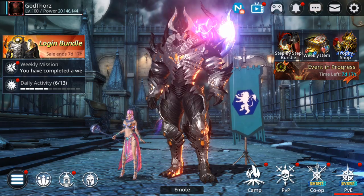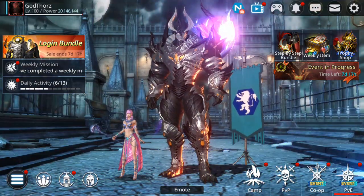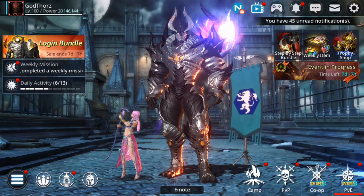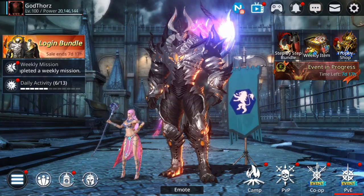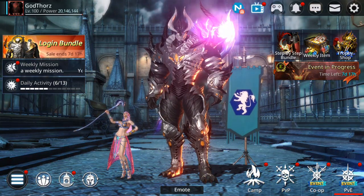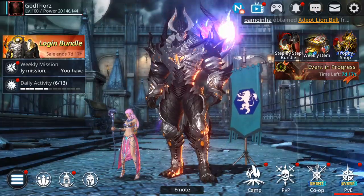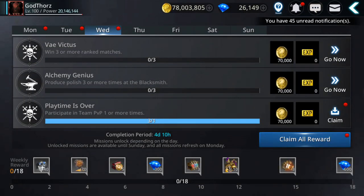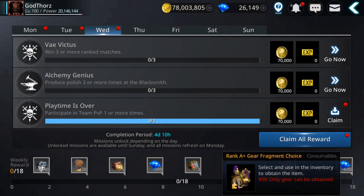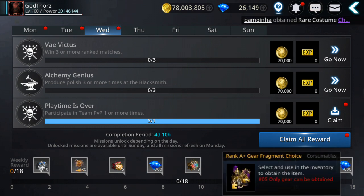Because guys, it's not easy to get plus gear — well actually it is, but if you don't know how, you get stuck. So how you can get plus gear is very important because you'll need plus gear for fusions to get the plus plus. One of the ways is doing weeklies on all your six characters. If you do 12 per week, you get 10 rank A plus gear fragment choice chests.